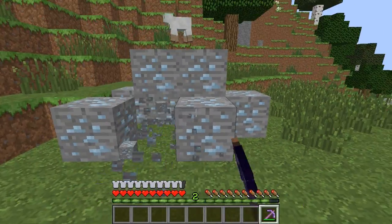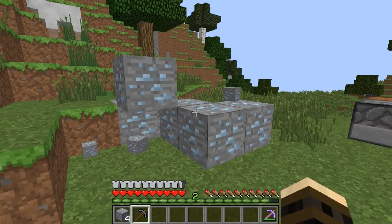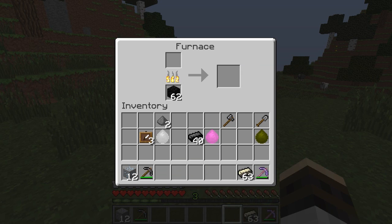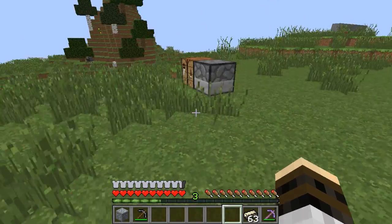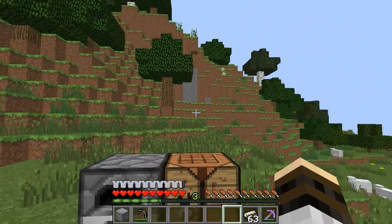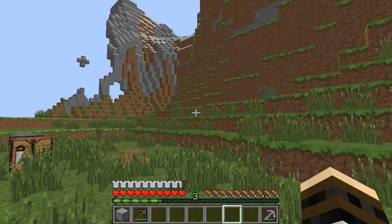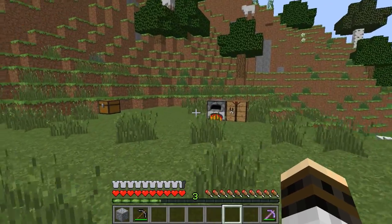One more thing added to this mod — a completely new ore called bright steel. Bright steel mines pretty easily — it seems like it's about the same speed as iron. Unfortunately, at this juncture, bright steel does not do anything. You can take the bright steel ore, put it in the furnace, and it makes bright steel, but it's kind of useless at this point. In the books, bright steel was found under ancient trees. I think they plan to do that here, but they just haven't had time to code that in yet. That will be coming in a new update.